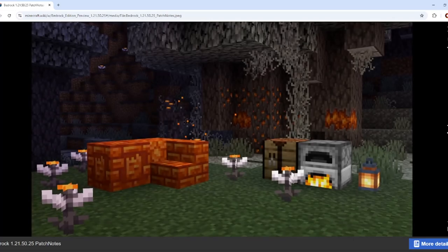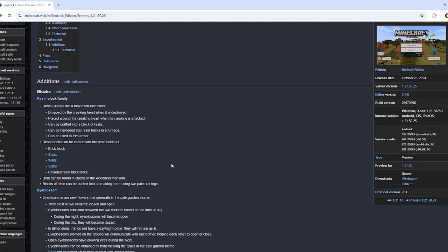Right here you can see a picture with a lot of the new things. This is the resin block set, and a bunch of other changes have been made. Resin is dropped by the creaking heart when it is destroyed, and it can be crafted into blocks of resin which can be used to craft creaking hearts again, which makes them renewable.